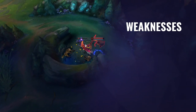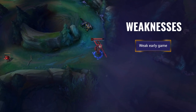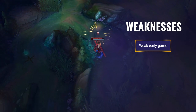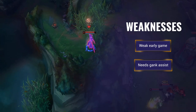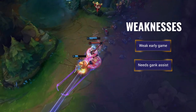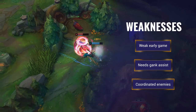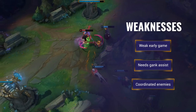Now for his weaknesses — his weak early game. Before getting his form, Kayn is incredibly vulnerable, giving enemies a good window to punish him before he scales. They can invade for kills, bullying off camps, or just avoid his ganks to completely deny orbs. Needs gank assist — without follow-up CC or his enemies overextending, Kayn has difficulty finding successful ganks or dueling 1v1, at least before his forms. Coordinated enemies — when teams group up, they can usually play around his mobility and ultimate and prevent him from singling out priority targets or surviving with his ultimate.